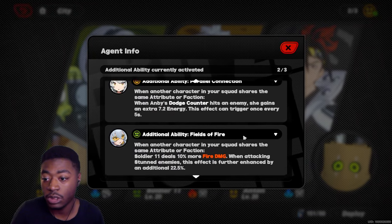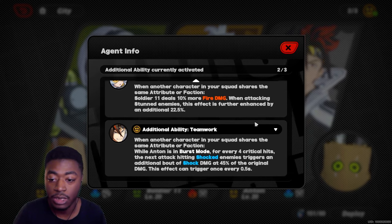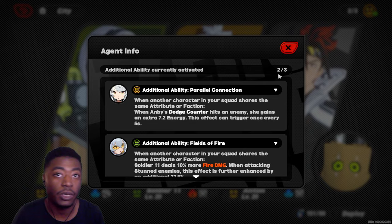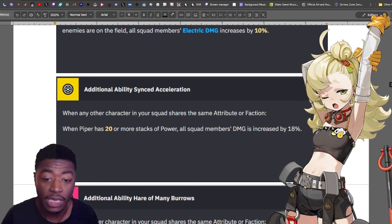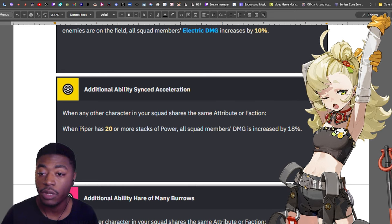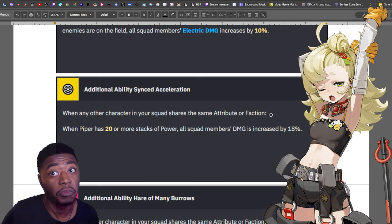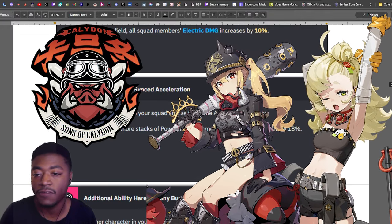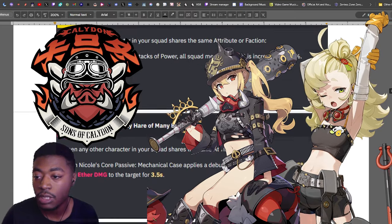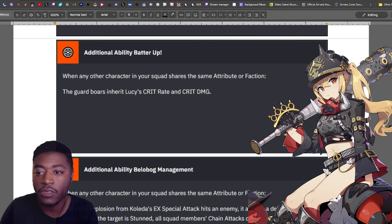With this team, Soldier 11 has nothing going for her, but Anton gets a damage bump in burst mode and Anby gets more energy. Now Piper — when Piper has 20 or more stacks of power, all squad members get their damage increased by 18%. To achieve this you need either the same attribute or faction. If you get Lucy, an A-rank character, Lucy and Piper are both from Sons of Caledon, so that's one faction covered. The other buff would be crit rate and crit damage for Lucy herself.